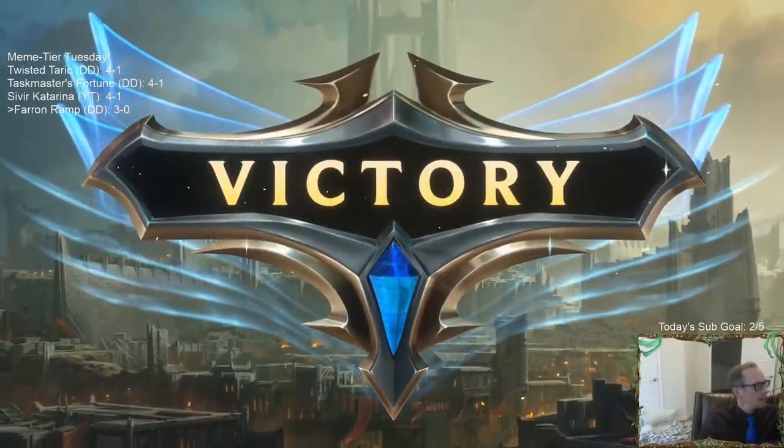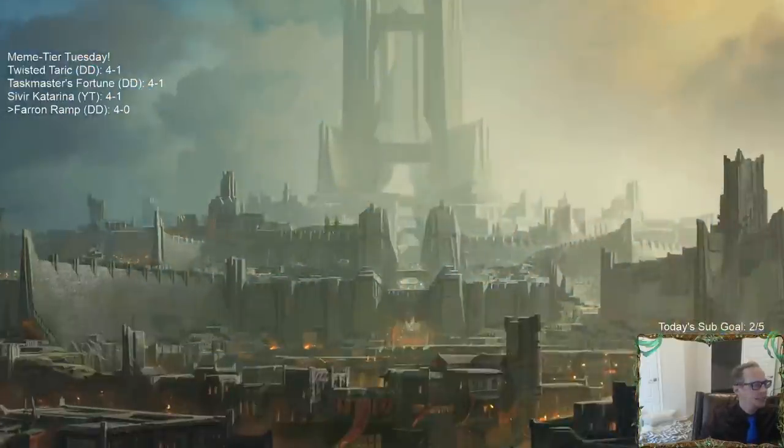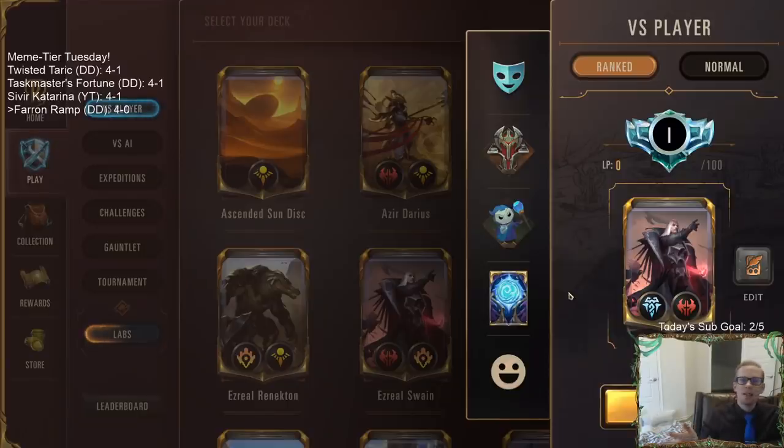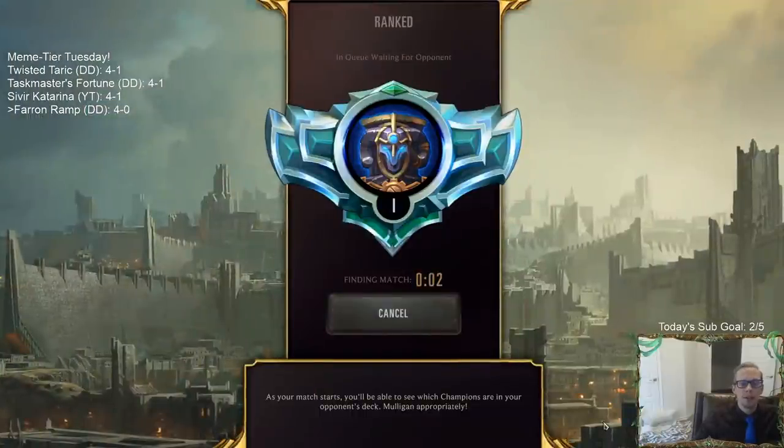Looks like we're going to have at least 4-1 on every deck today — what a day! If we are 4-0 over in Normal on our meme tier days like this, it's too good for Normal, so we're taking it to Ranked for game number five to try to finish out that 5-win dream with Captain Faron ramp.